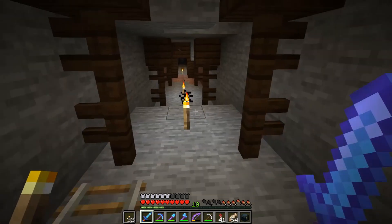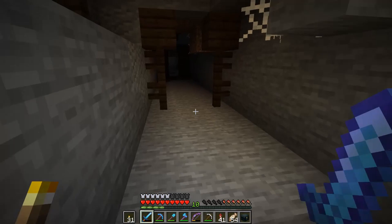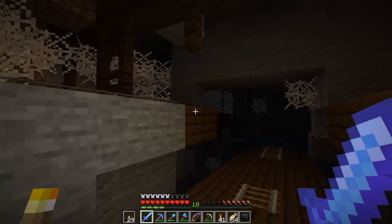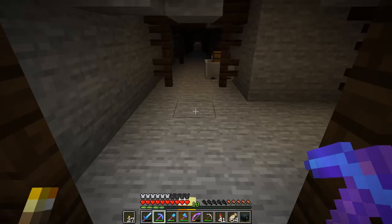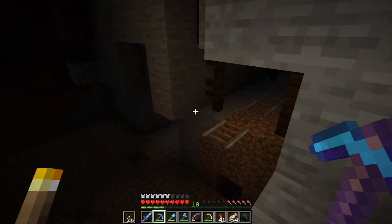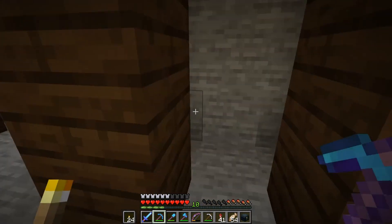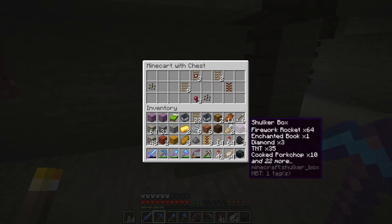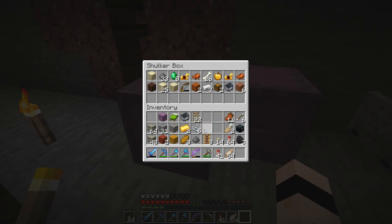Let me also grab that minecart. I'll have another look around to see if we can find anything interesting. That area looks dangerous — I'm not going that way. Oh, another chest! What's through here — just some floating rail. Let's make sure we're safe here. Oh, some gold in this chest — not too bad. I don't need the spider eyes. Got another name tag though, that's all good. Let me sort out my inventory while I can.